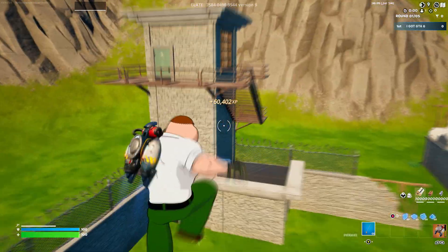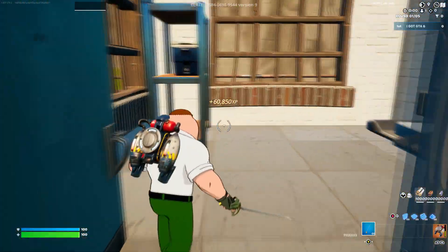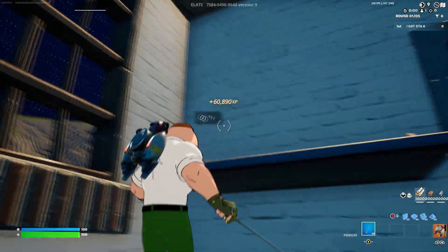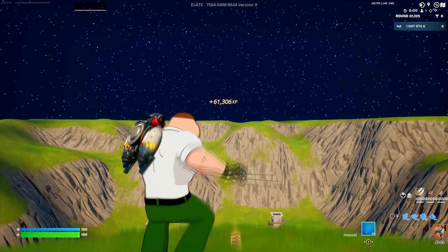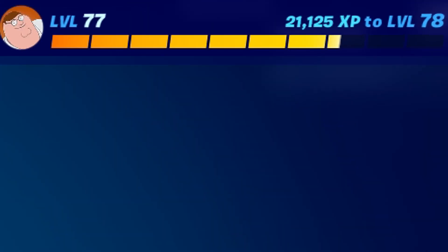Zoom back over here — this watchtower is going to have another button in it. Once you walk into this watchtower, go ahead and click this little button. Another question mark. We're getting a lot of XP this game. Look at this — we're ranking up. We're going to rank up and get the Peter Griffin skin in no time.